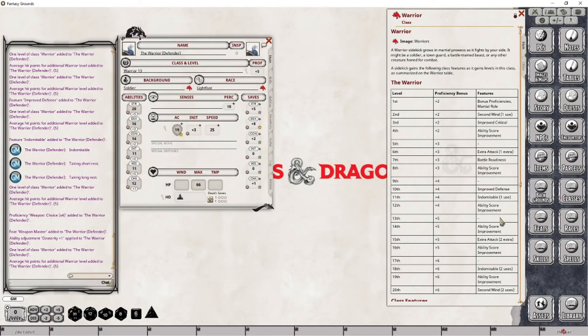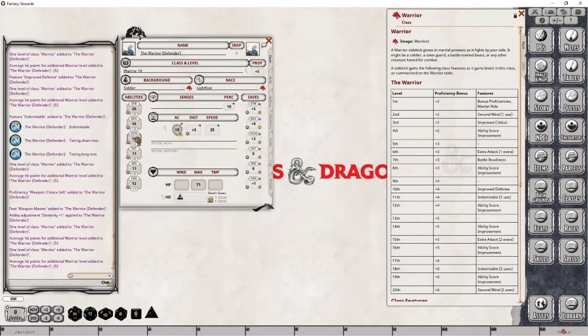At level 14 we are once again gaining an ability score improvement. This time I'm going to increase constitution by 2 points, bringing it to 16. And once again I now have to add hit points to this particular character — a total of 14 hit points, making the new total 85. If you wish to see how I figured that out, check out the ability score improvement for level 8 where I explained that process. But that's everything we have to do for level 14.